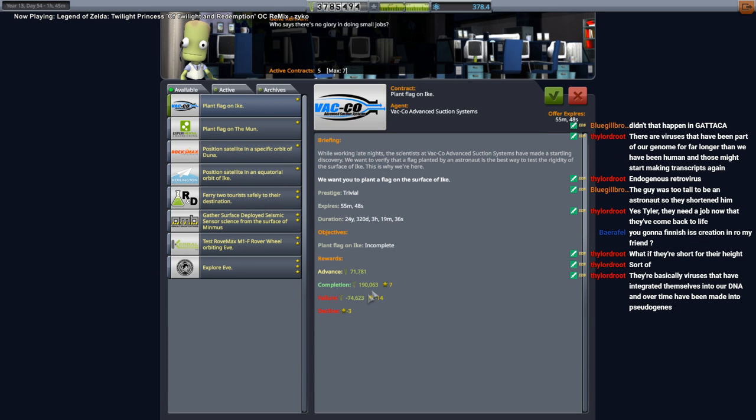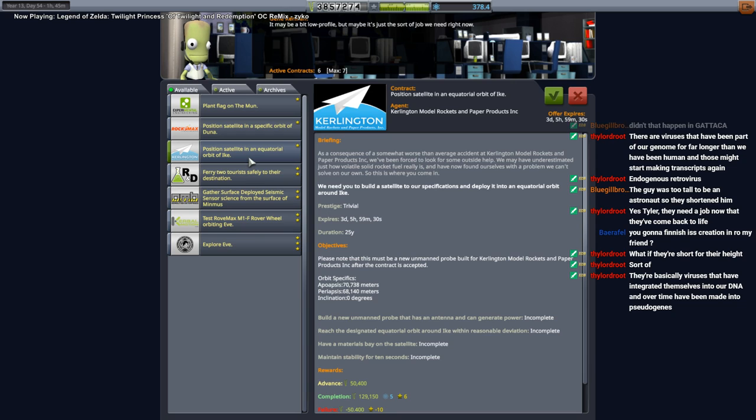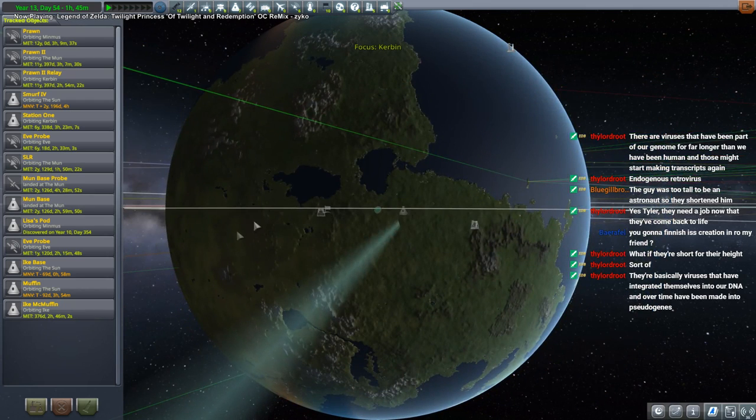Plant a flag on Ike — that doesn't say we have to launch a new mission. This one is uncrewed. The contract for ejecta says: polar lowlands, southeast mountain range, or south pole. South pole should be pretty easy — let's just go for the south pole. Our Kerbal will do EVAs around there.